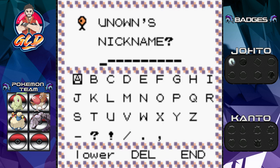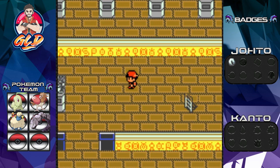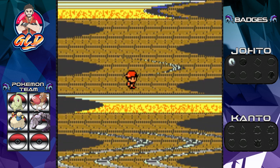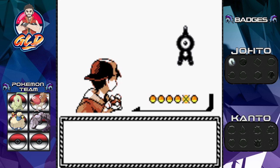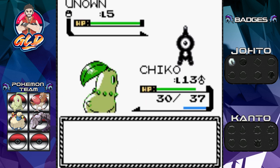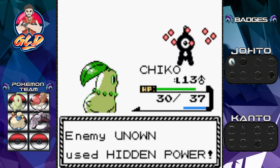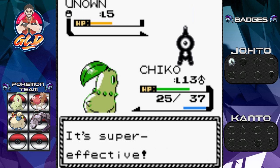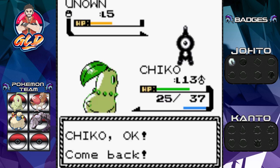These Pokémon are kind of like pseudo-legendaries, believe it or not, so they're going to be a little difficult to capture. One, two, three — there we go, okay so that's two. I'm not giving this Unown a nickname. Let's go ahead and capture a different one. I believe you've unlocked the first nine letters and I think this one is Unown A. Let's go ahead and tackle it. Hidden Power is math based on your stats — that's what determines the typing.